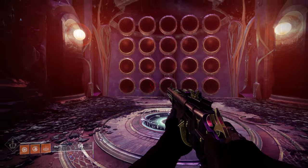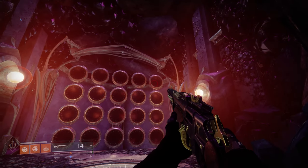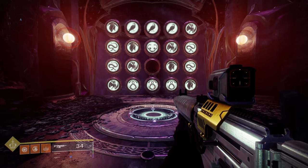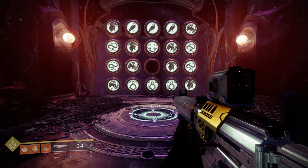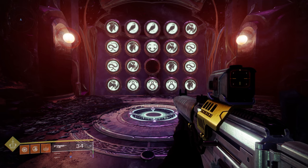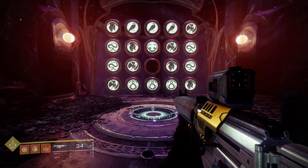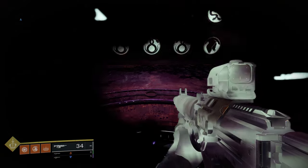Don't step on the plate right in front of you. Instead, you'll see a grid of circles — shoot each circle until you get the pattern you see on my screen right now. This is the Shuro Chi wish and it will teleport you to the Shuro Chi checkpoint. When you're sure your image matches the one on screen, head forward into the circle in the room.